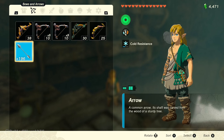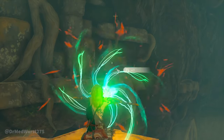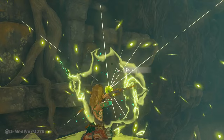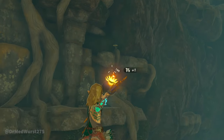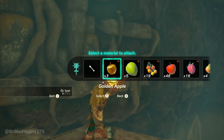If you played the previous game, you probably noticed that the different kinds of arrows are gone. They now need to be fused. For example, you can use a bomb plant to make a bomb arrow. It also works with bright bloom seeds to create some light.